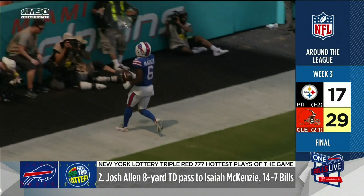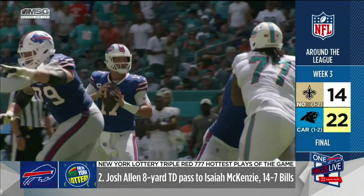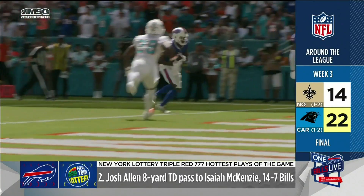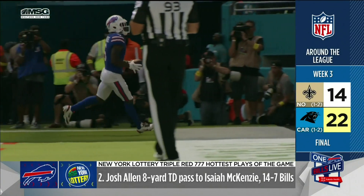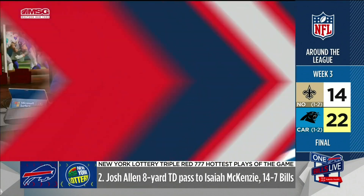They got tied up with Diggs in the back end. Diggs was running through the middle of the end zone with two guys on him, and Isaiah was running down the front of the end zone with nobody on him. Once again, it was an easy touchdown, right to the same area of the field where Singletary had just caught his, except at the other end of the field. That made it 14-7, Bills.